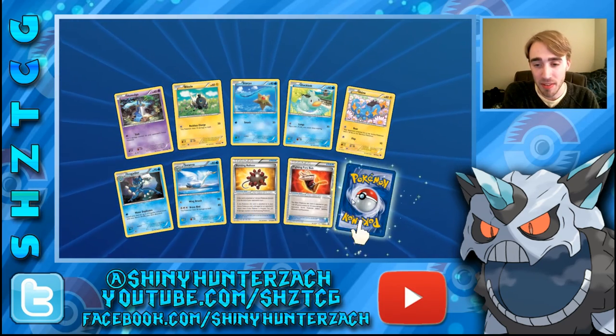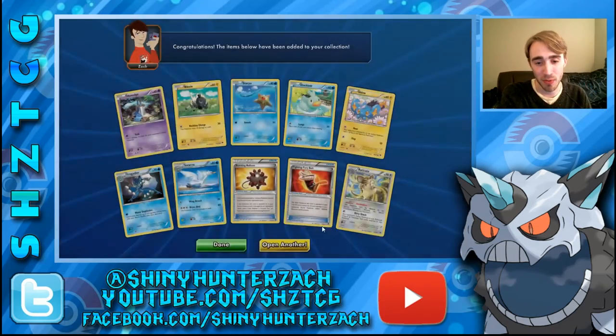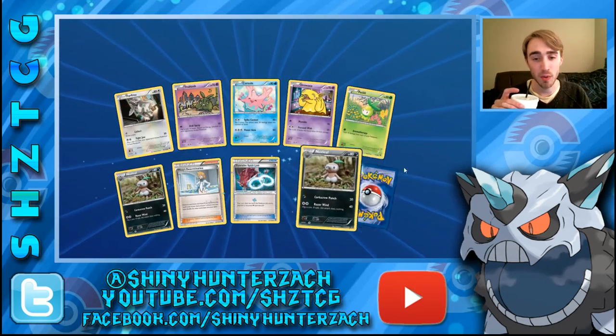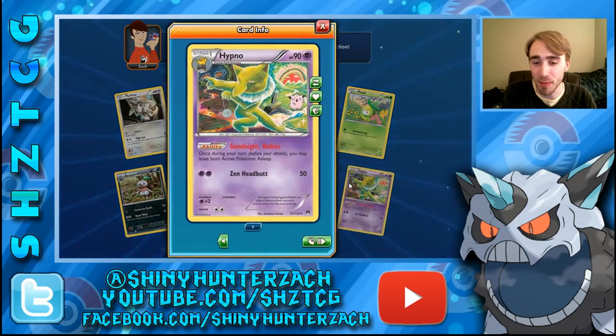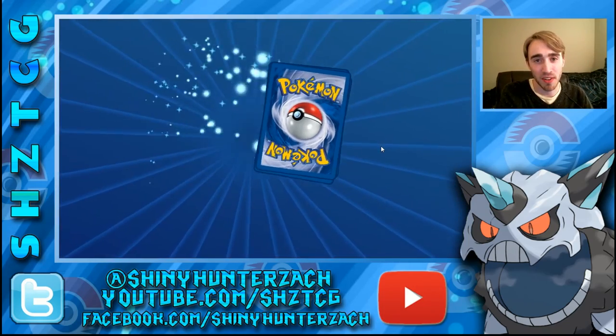We have a Reverse Fighting Fury Belt, and our Rare is a Raticate. That's our second Reverse one, which is really nice. I'm guessing I'm going to play those in a deck at some point because that card is really, really good — so having the Reverse ones will be fantastic. Our Rare is a Hypno — I've pulled so many of this Hypno. That's my fifth non-reverse one and I've pulled at least one Reverse.